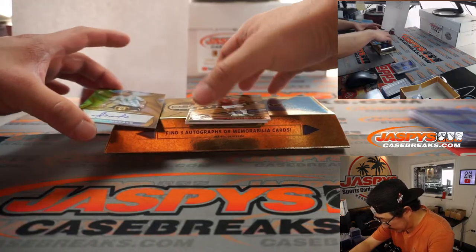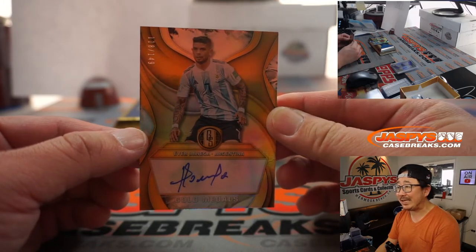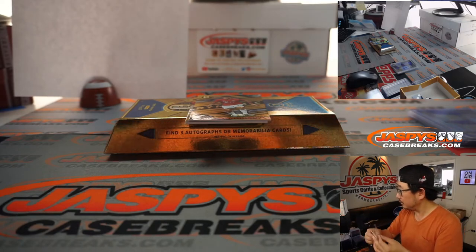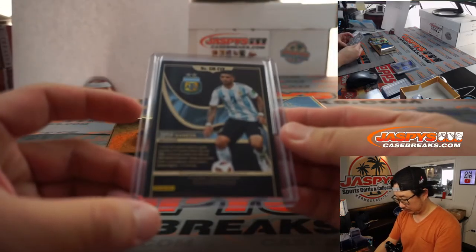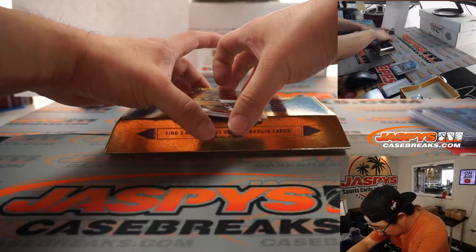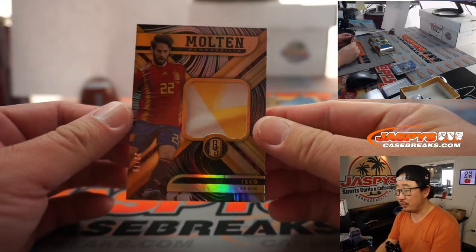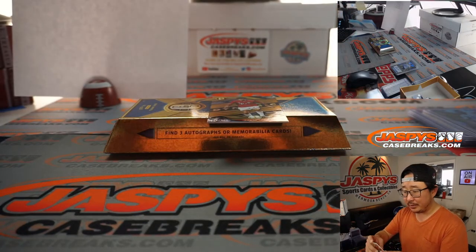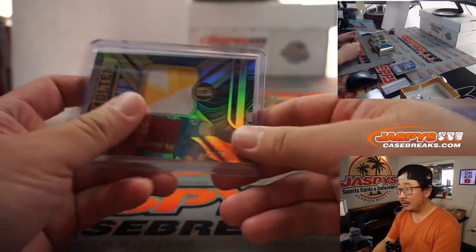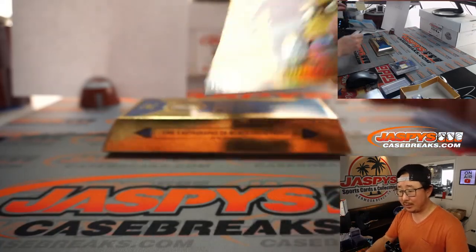A couple more hits here. We've got Ever Banega in his Argentina gear — gold medals autograph, 118 out of 149 — that goes to Dario at number eight. And then we've got Molten Memorabilia Isco in his Spain gear, 22 out of 79, a piece of his shirt going to Matt Wilson — they call them shirts instead of jerseys — going to Matthew Wilson with numero dos. And Kingsley Coman, 78 out of 149, goes to Dario at number eight.